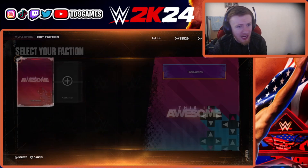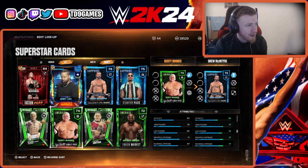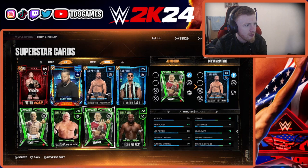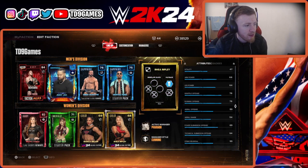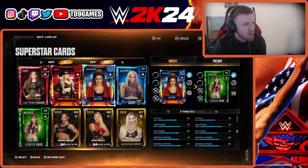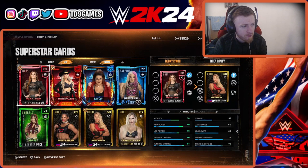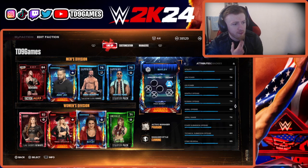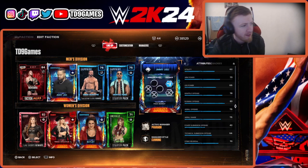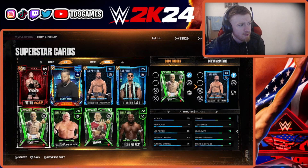Let's go to MyFaction and add people to my team. We got Ruby Bloodline Rock, we can do away with Drew McIntyre. I packed Ruby Trish Stratus. We got Billy, and a free agent to go to Kai who I don't want to use — just gonna be a free agent. This is what we got: Ruby 82 Becky, 81 Trish, 77 Billy, Sasha, Naomi, Sky 84, The Rock 77, Jimmy Uso 76, Drew McIntyre 75, Montez.